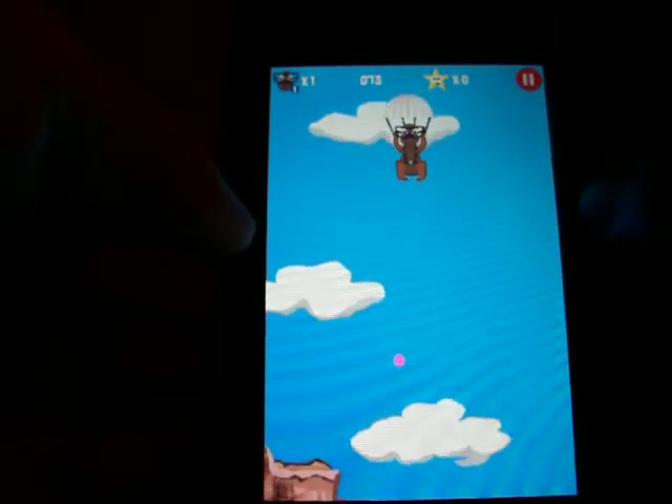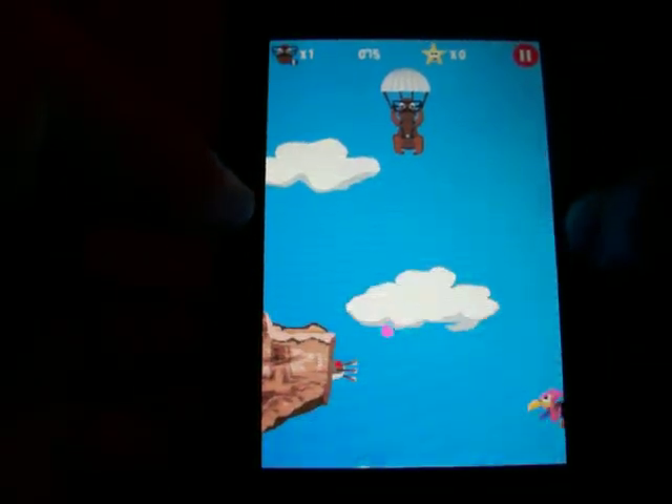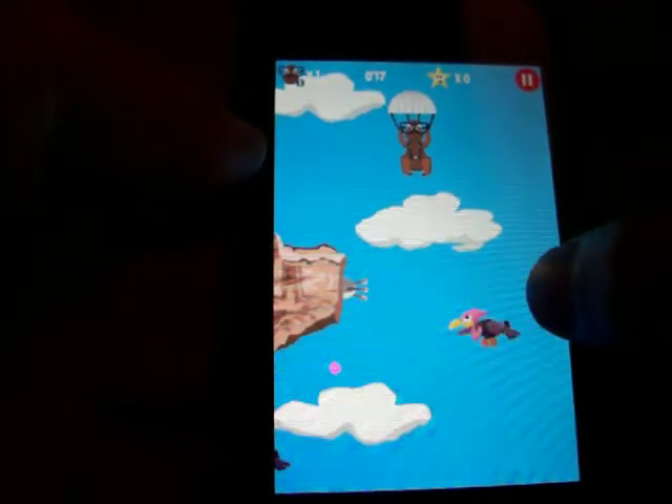For instance, the vultures you see trying to eat you, the coyotes, the mines here. And you can direct the birds away from you by clicking on them and they'll turn the other way. See, I just got eaten right there.